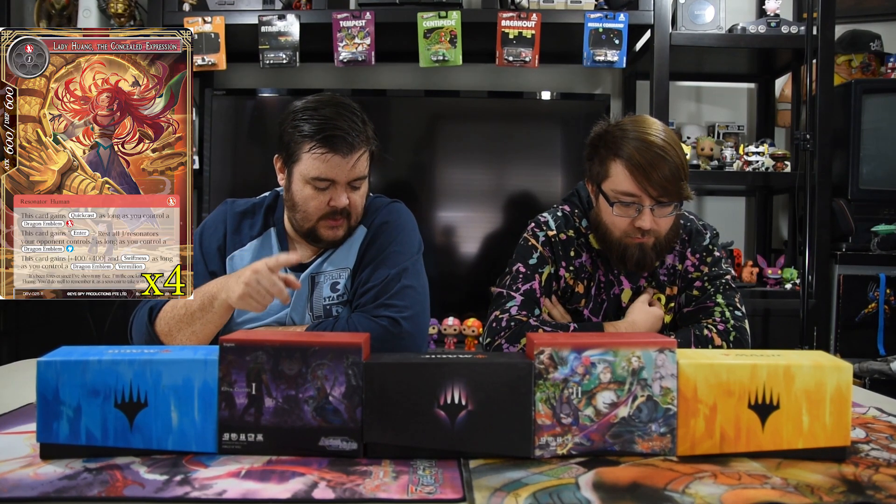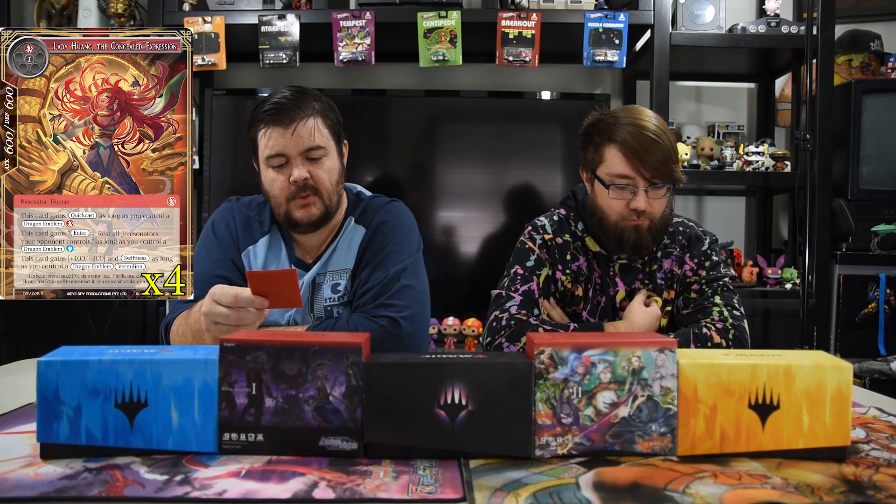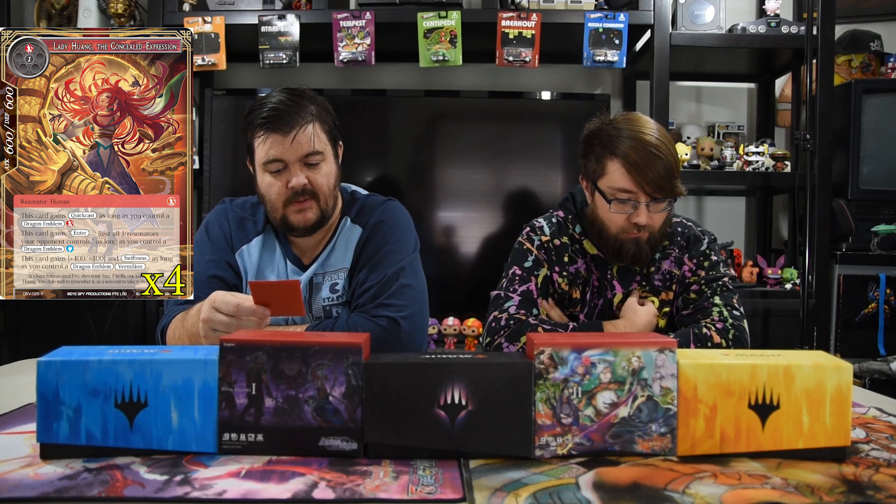Next up is Lady Huang, the Concealed Expression — one red and one, 6/6 human. This card gains quick cast as long as you control a dragon emblem red; it gains 'rest all resonators your opponent controls' as long as you have dragon emblem blue; and it gets plus four/plus four and swiftness as long as you control a dragon emblem Vermilion. Essentially it's two mana for a 10/10 with swiftness that taps all your opponent's dudes via quick cast if you have all the dragon emblems.